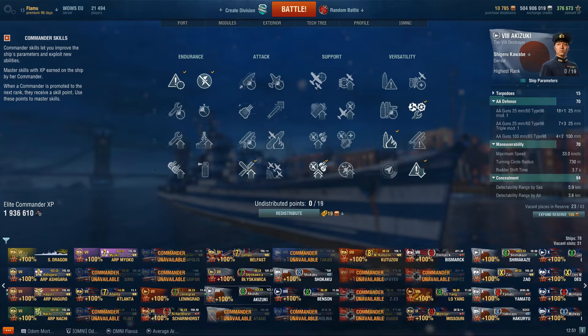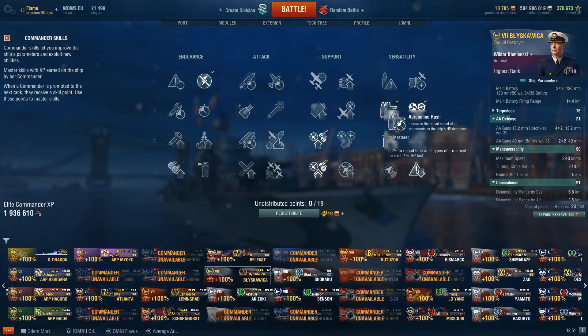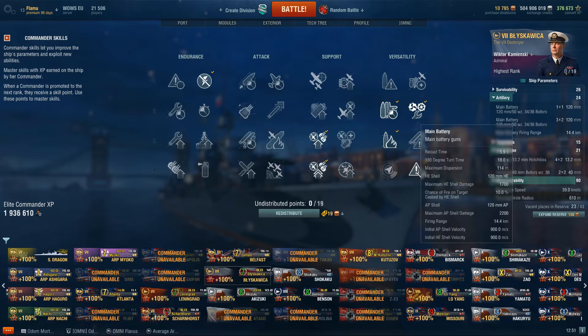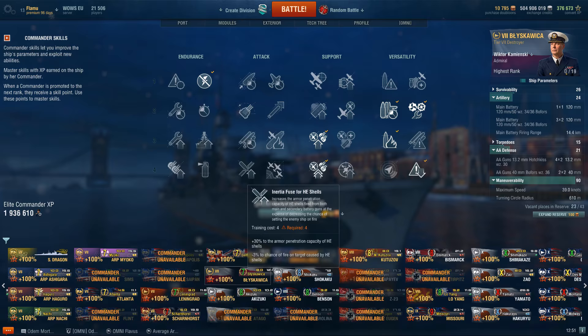Blyskawica — pretty solid overall build: Basic Firing Training, Demolition Expert, AFT, Stealth, and Adrenaline Rush. Combined, this makes an obscene HE spammer. You don't really need IFHE because you want to keep the really high fire chance of 10%, plus the incredible reload from all these combined. Getting IFHE would nerf it and require giving up too much, so I did not take it on the Blyskawica.